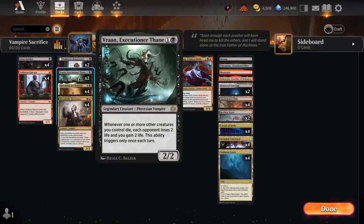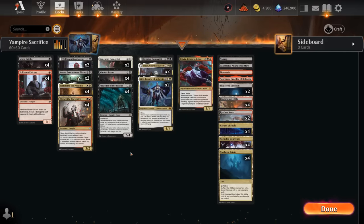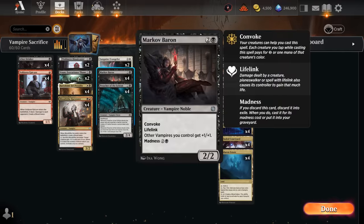We've got Vran, which can also drain the opponent as our creatures die — plays well in a sacrifice deck. At three mana we've got a full set of Mark of Baron, which has both Madness and Convoke. We can sacrifice a blood token, discard Mark of Baron, and still cast it through Madness while potentially tapping some vampires, which can present a surprise blocker the opponent may not be playing around.